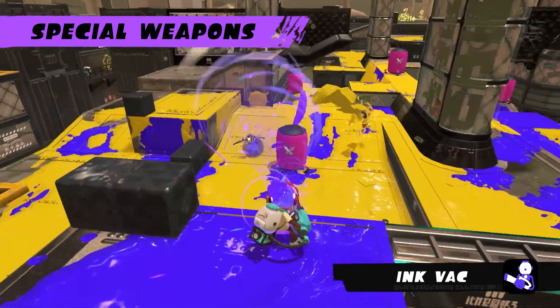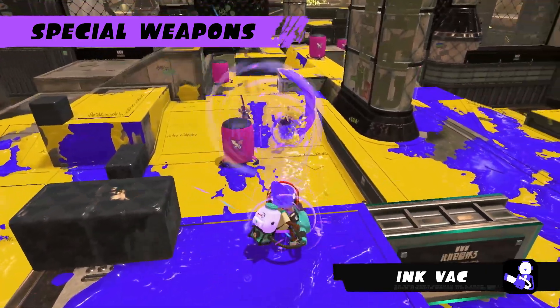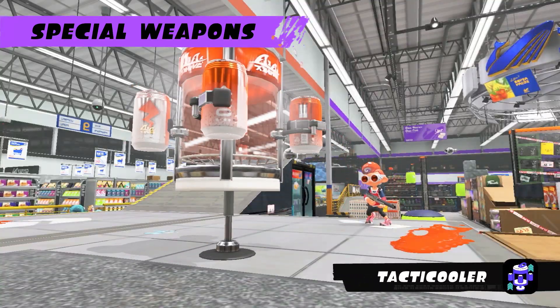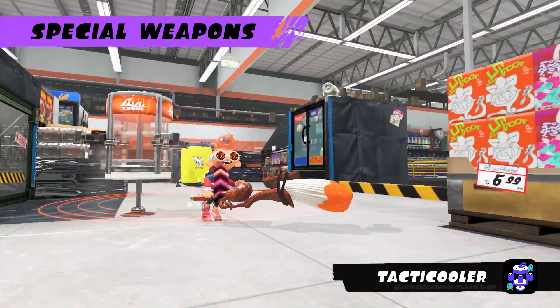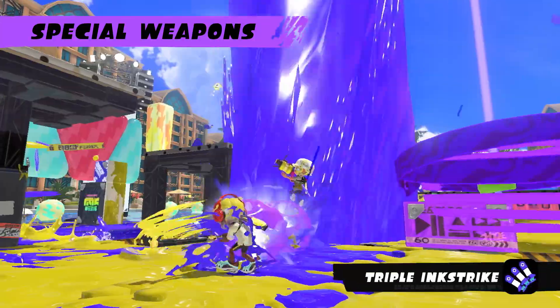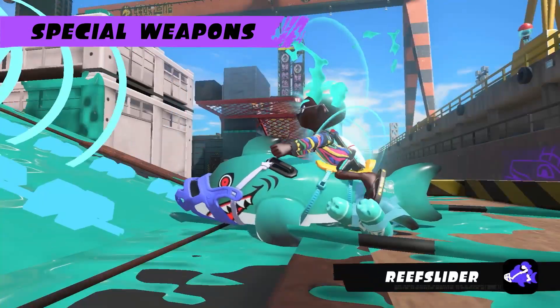Vacuum up enemy ink with the Ink Vac. Or support your allies with buff-filled beverages from the Tacticooler. Choosing the perfect moment to unleash your special weapon can turn the tide of battle in your favor.